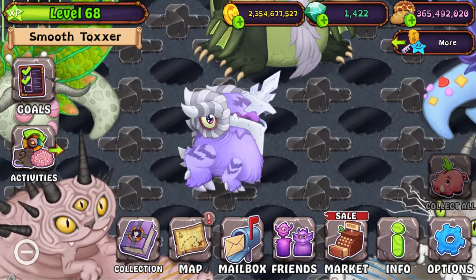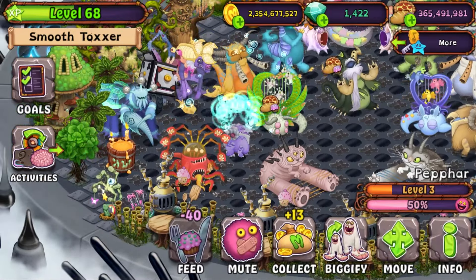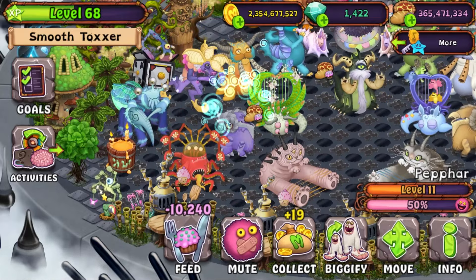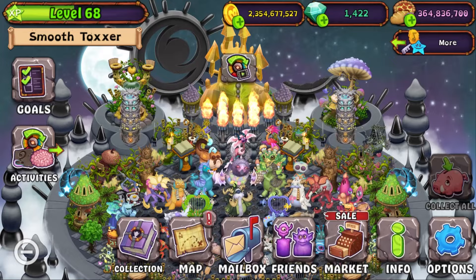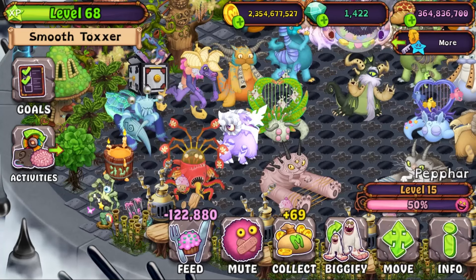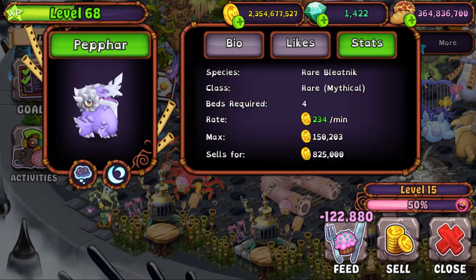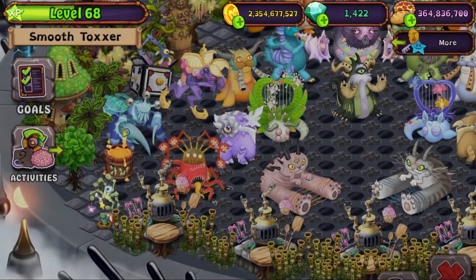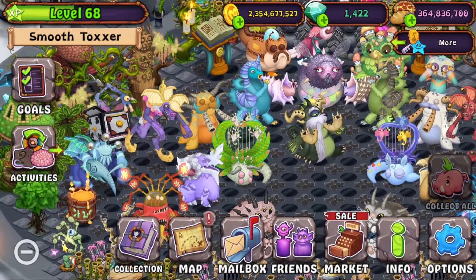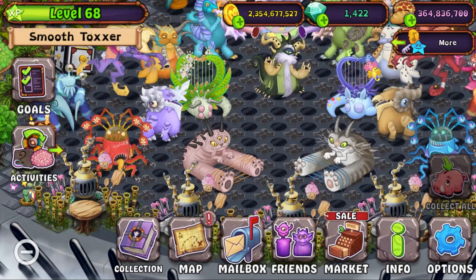That looks so cool, I love that. I was just thinking - they're adding more rares also because this island isn't really good at coin production. I guess they want to make sure people can get more coin production. Let me see how much a Rare Bleatnik gives you - at max it gives you 150,000. That stacks up with all the other ones, so they're trying to make it where you can make more money on this island.